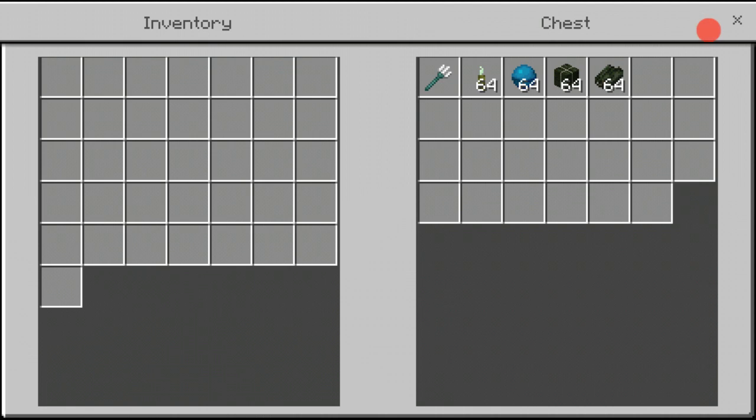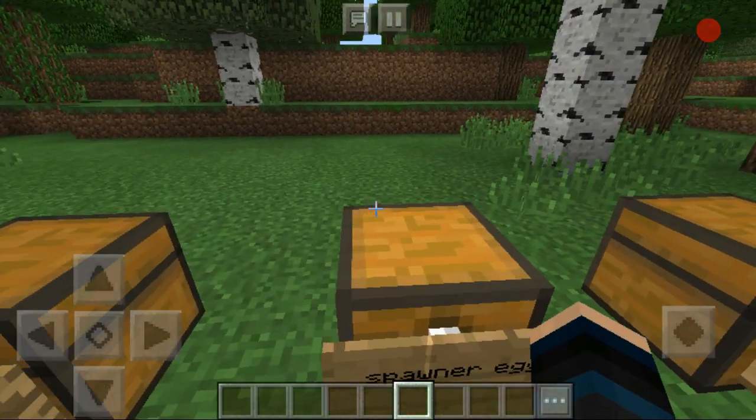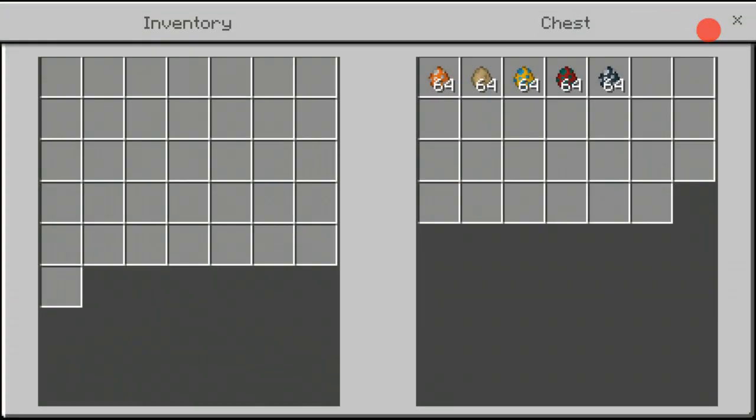These extras include the trident, the sea pickle, the heart of the sea, the dried kelp block, and the kelp. In here there's the spawner eggs, which contains the tropical fish, the cod, the puffer fish, salmon, and the dolphin.